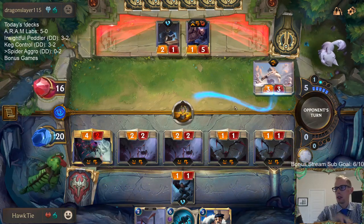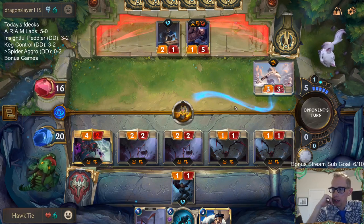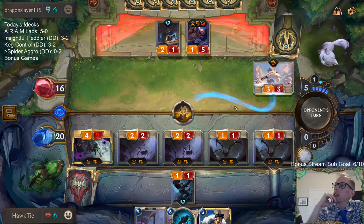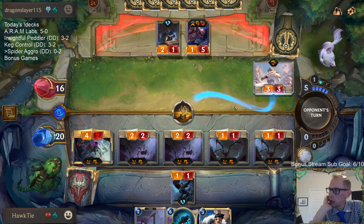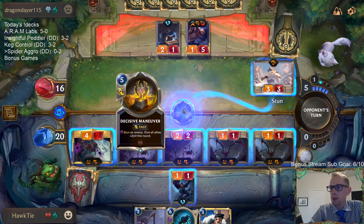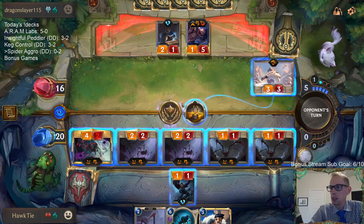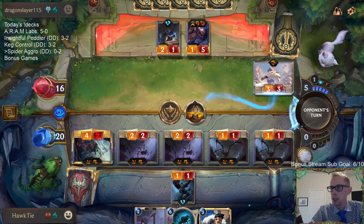Going for the win. They can't just have Grasp of the Undying also, right? They've had everything else - they can't just have that card. No Grasp, no Withering Whale please. I have to do it like this because if I do it out of combat we can get another three damage in, but if we do it out of combat and they kill my Elise, I look pretty silly. Doing it in combat they still don't get to block these things.